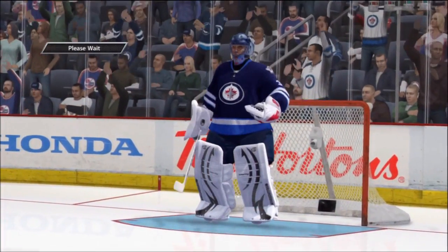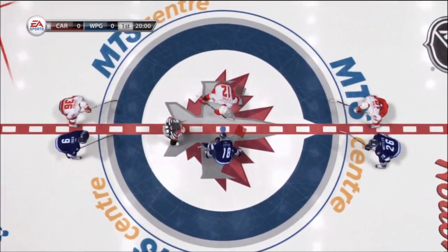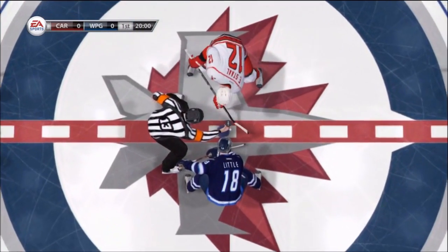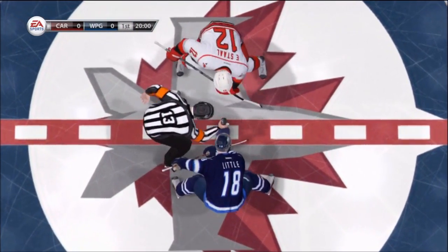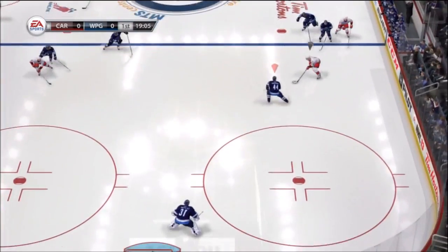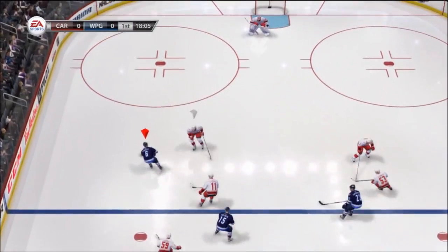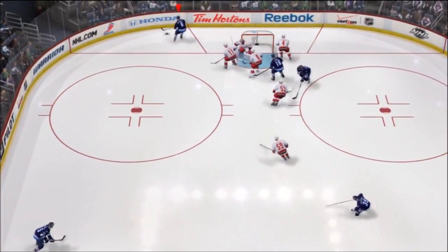We're going to start off here with a game against the Carolina Hurricanes, playing against Raider Nation. So we're playing this one as the second game of the season. We already played Mike and his Philadelphia Flyers. Now this one is one of the guys from the YouTube channel, so I don't know him personally.